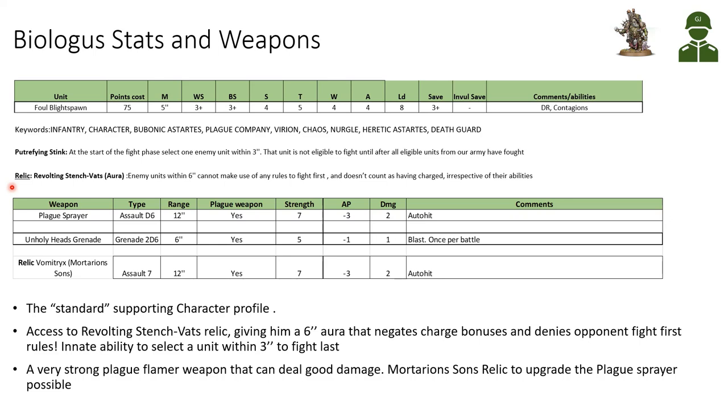The 3-inch range on Putrefying Stink is quite limited, but thankfully he has access to a specific relic — the Revolting Stench Vats — which gives him an aura where enemy units within 6 inches cannot use any rules allowing them to fight first, and those units don't count as having charged, irrespective of any abilities they might have. This is a very strong ability.